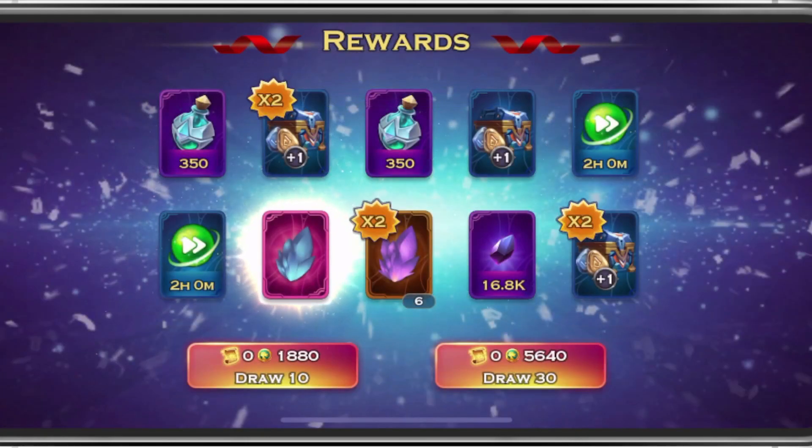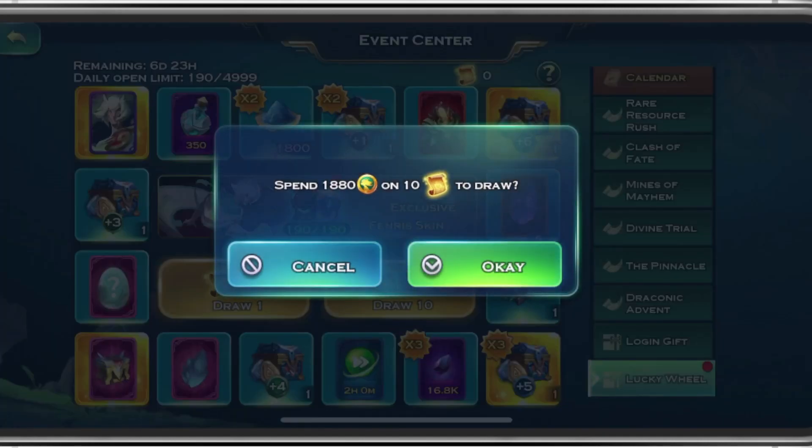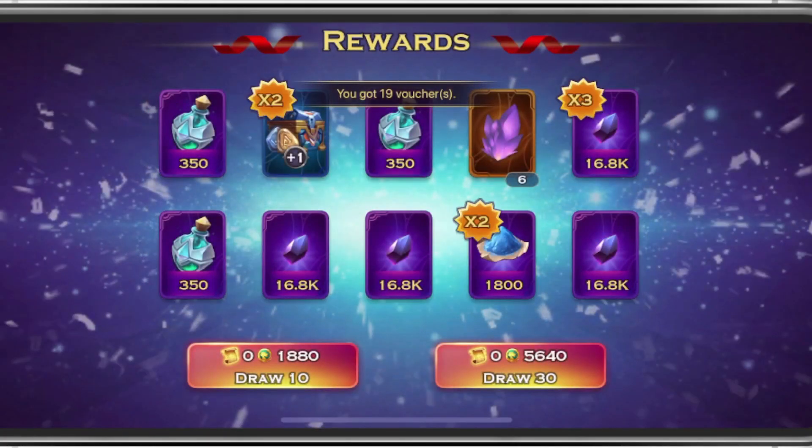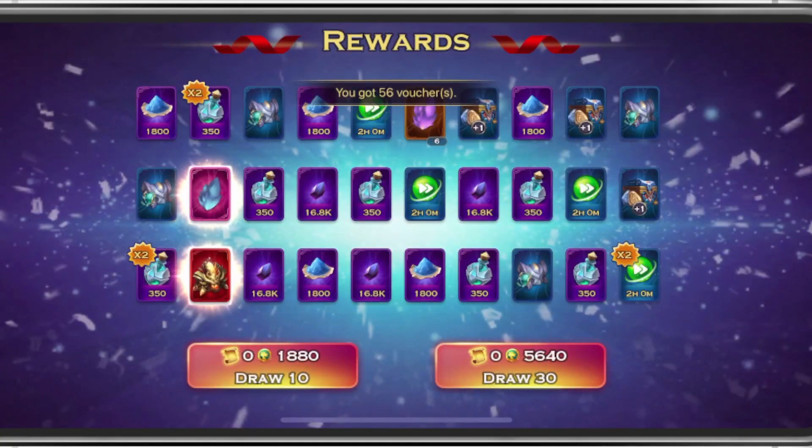Last one — we got some more stuff, some multipliers on everything, and the Enchanted Prism Crystal. Let's take a quick look at everything here. Let's just hashtag YOLO and do a quick 10 and 30. The 10 — nothing crazy. Let's do the 30 just for giggles.